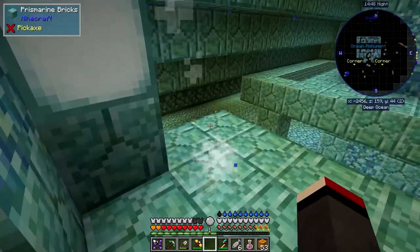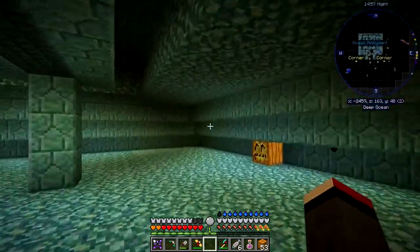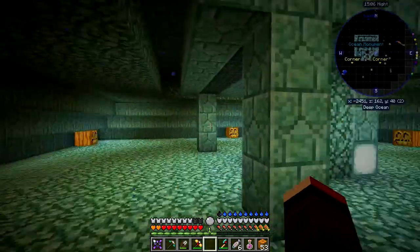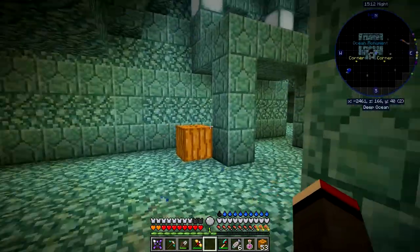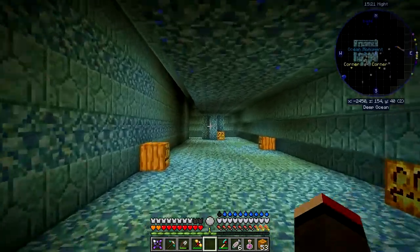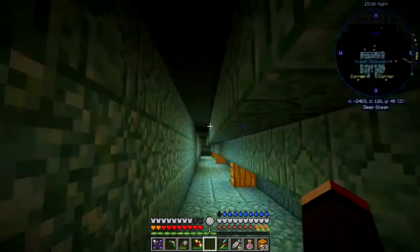I should have come out somewhere in this entrance but I came out over here - one of my little mistakes. This room is really difficult to clear out because you can see it's got a lot of water area. This is where the second elder guardian was. You've got pillars so he was hiding in here some of the time. The next one is down round there - if you look on the mini-map we go right around the building at this level.